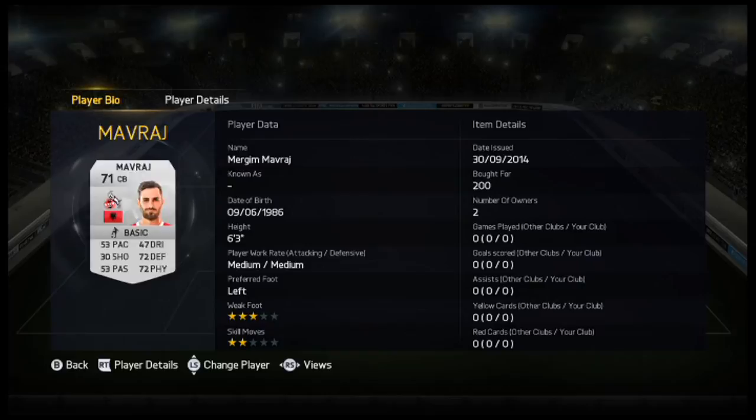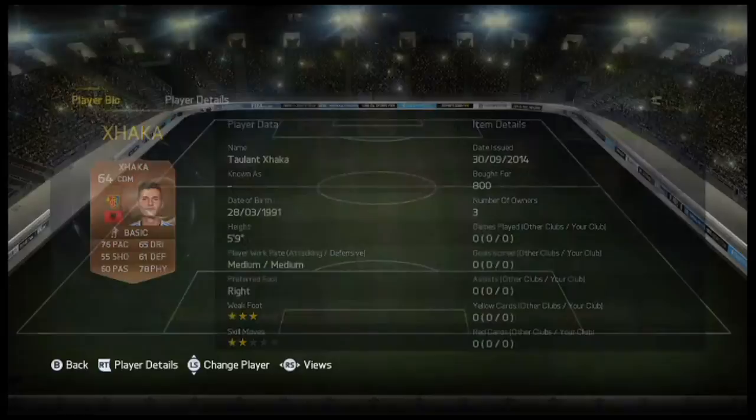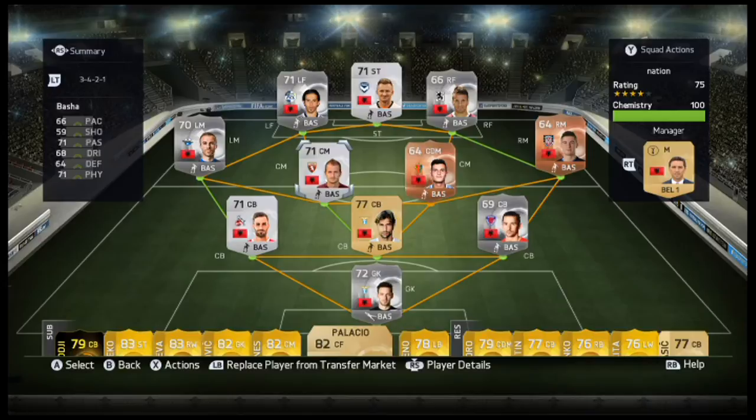I should probably swap these two around because one is left footed and the other is right footed. Moving on to the midfield, we have Xhaka. He's 5'9", medium-medium work rate. I've kept him as a CDM just because I couldn't change position - he still gets 9 chemistry. He's from the Raiffeisen Super League from Basel. I believe they're the ones who played Liverpool.